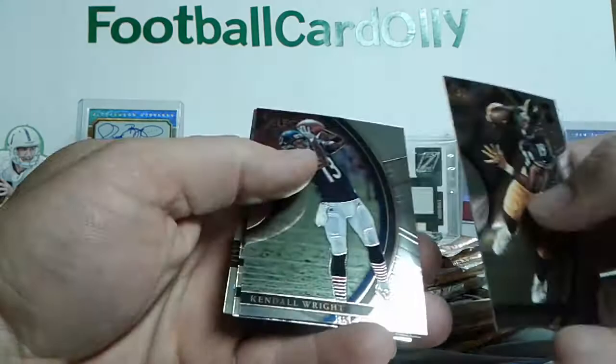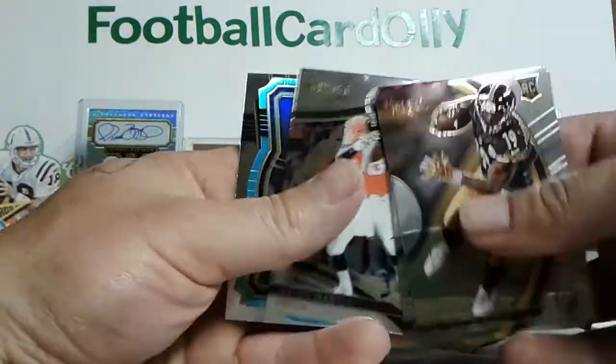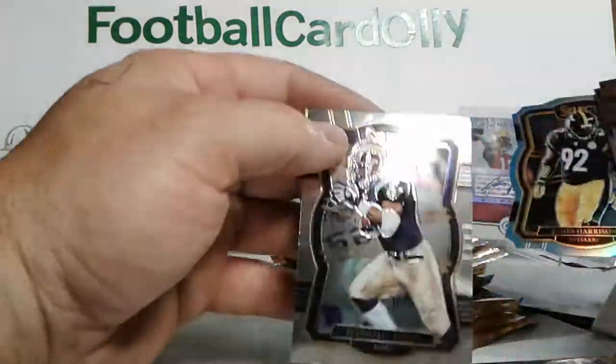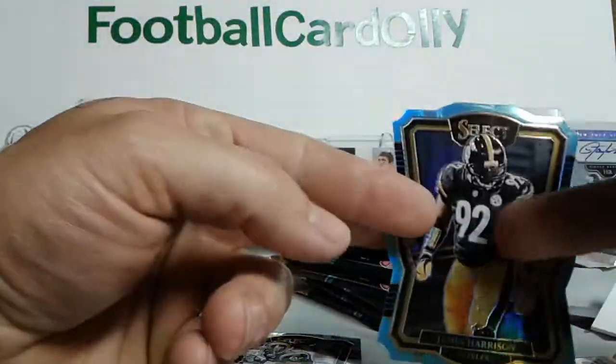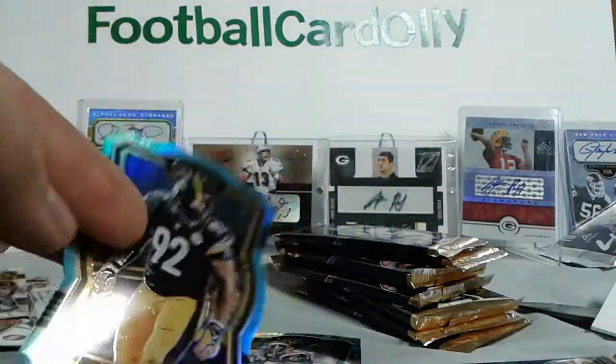We got JuJu Smith-Schuster, Kendall Wright, Peyton Manning, James Harrison blue — light blue. Marshall Faulk, number 92 of 99. So that is also a jersey number card for you guys that like that kind of thing. That's pretty cool.